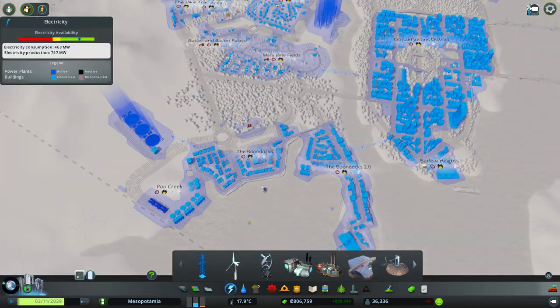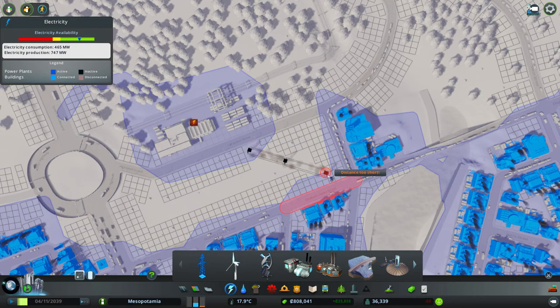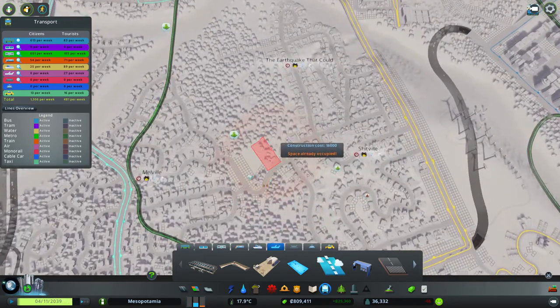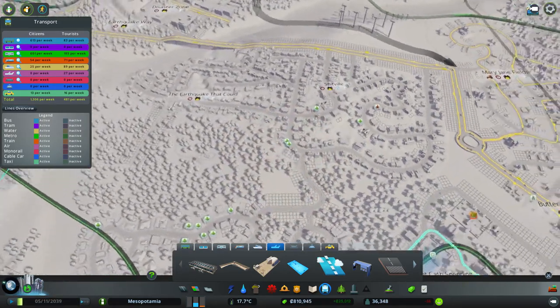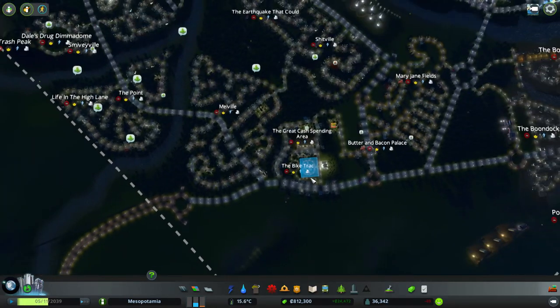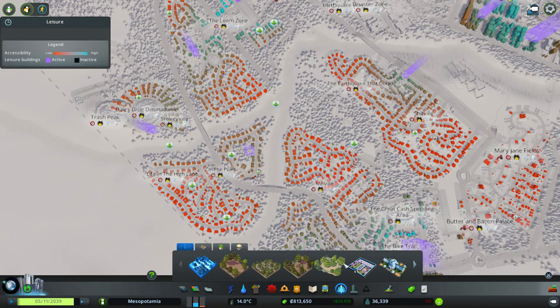It appears that there's no electricity going to the train station here. Let's fix that real quick before we continue. How many more blimp stops should we have? I'm not really sure. You know what it is — a bunch of parks got deleted. Let's go in and just make these people real happy real quick. We'll put down some parks.